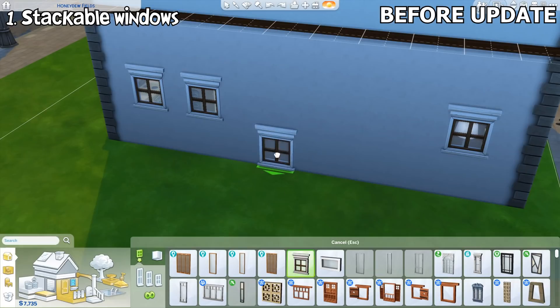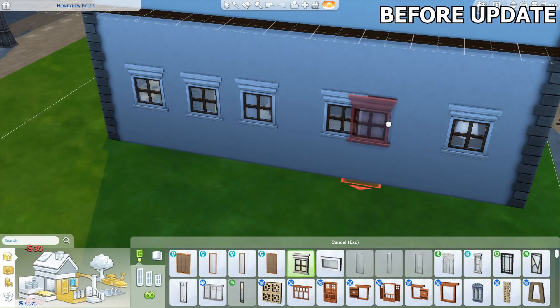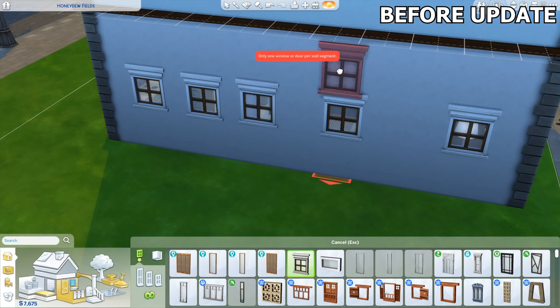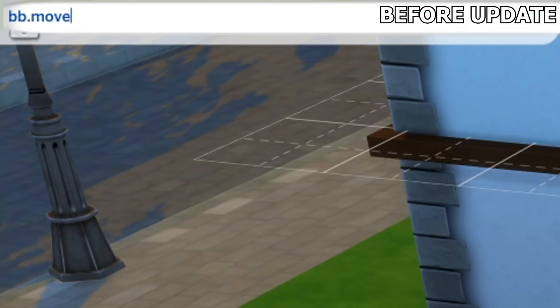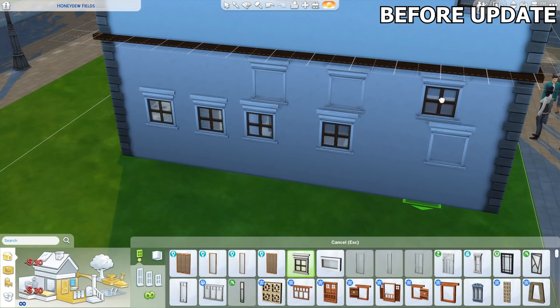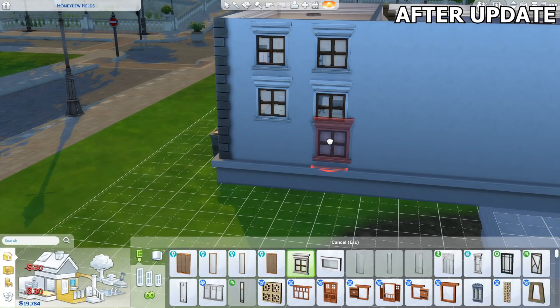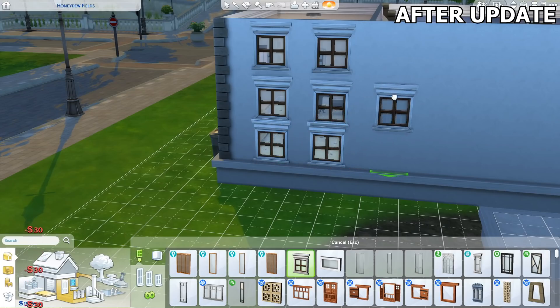In the previous update released around June, windows could finally be placed freely both horizontally and vertically if you press the alt key while placing them. But unfortunately, you couldn't place windows above each other even if there's enough space. You could use the bb.moveobjects on cheat but the windows would appear broken. Now in this month's update, windows can finally be placed by stacking them above each other without needing to use the cheat and they'll appear fine this time.